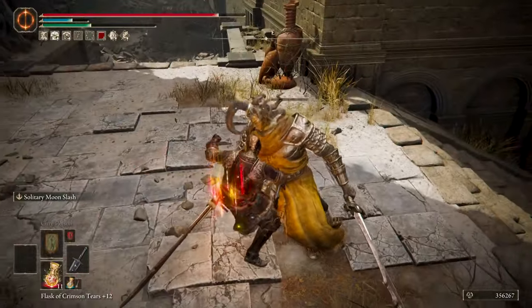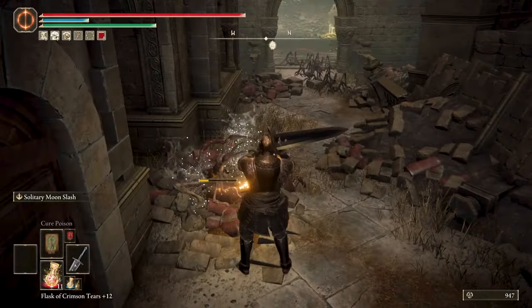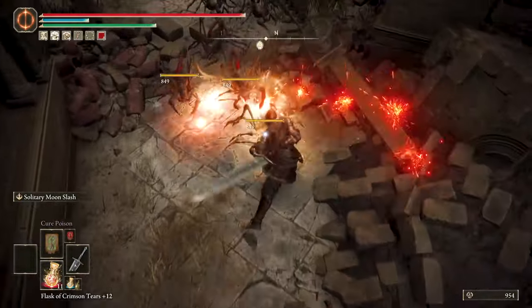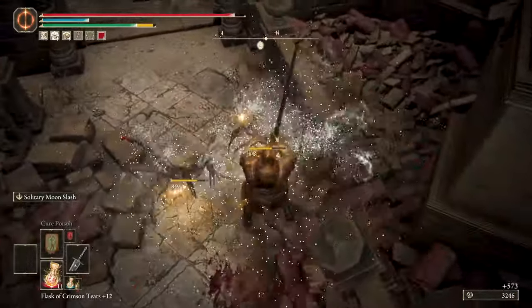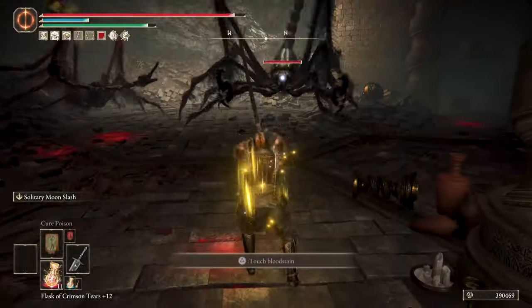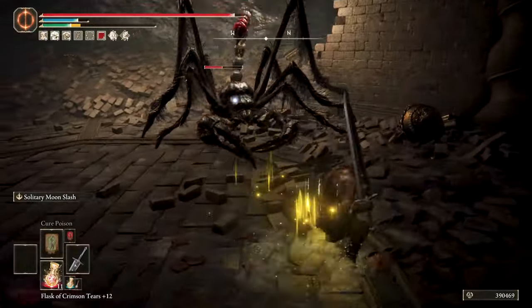The moveset of the Great Sword of Solitude is very versatile, allowing you to do great damage to single targets and swarms alike. With the help of a few old and new talismans and the tears for the Physick Flask, you can abuse the guard counter mechanic to render enemies useless while you receive little damage.